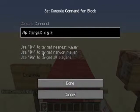You want to go slash tp, then a target. For your target you have: @p which targets the nearest player to the command block, @r which targets any random player, and @a which targets all players. There's also @f which targets the furthest player, but they haven't put that on the list here for some reason.